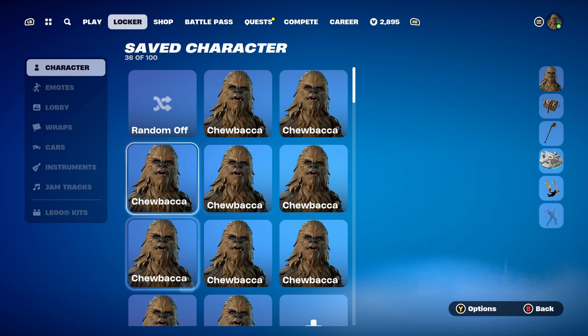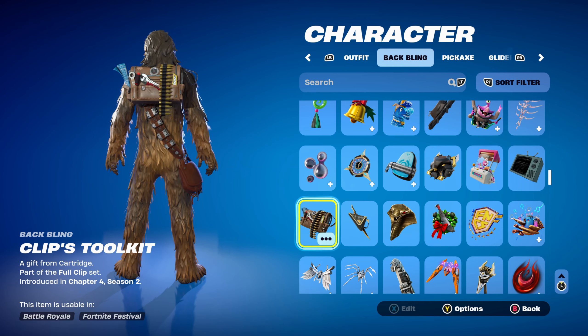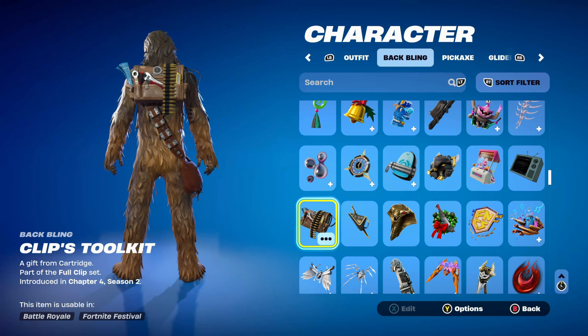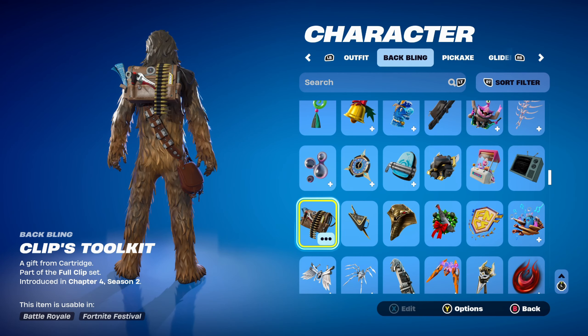Let's move on to combo number 6. For this one, I thought I'd use the Clips Toolkit, part of the Full Clip set, introduced in Chapter 4 Season 2. This was from the Chapter 4 Season 2 Save the World Startup Pack. I'm using it for the brown design — it goes very nicely with the skin, though I can't say I've really used it much before. It does go nicely with the Chewbacca skin.